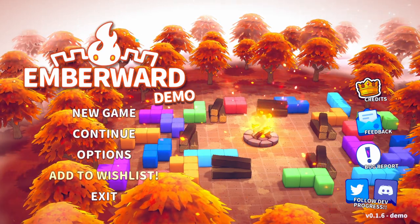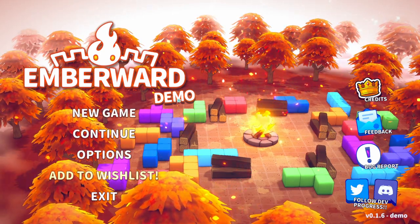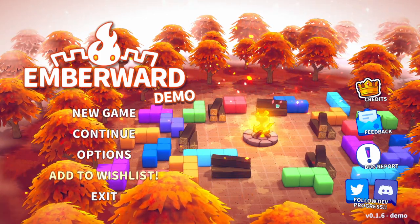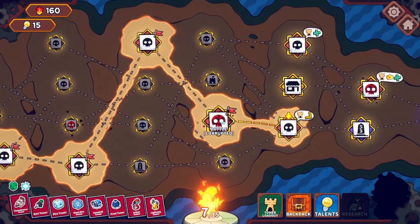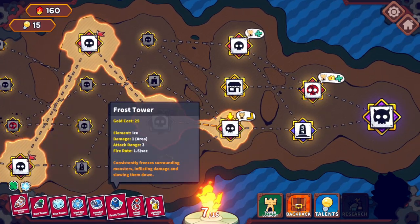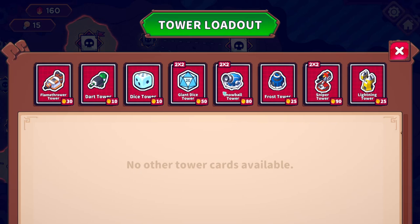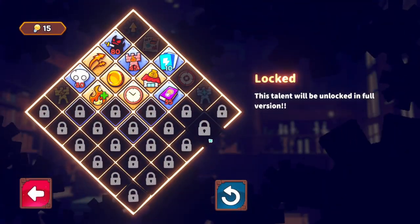Hello again and welcome back — we're here with Ember Ward again. This demo is addictive to say the least. It's a very solid, very fun tower defense game with a twist of using Tetris blocks to build walls and mazes. We are in the middle of a run and have just beaten a corrupted battle, moving on with a range of towers to choose from, including the lightning tower as the latest addition.